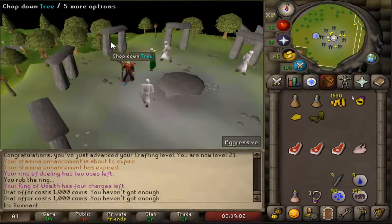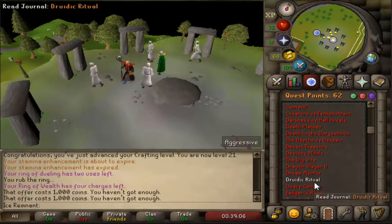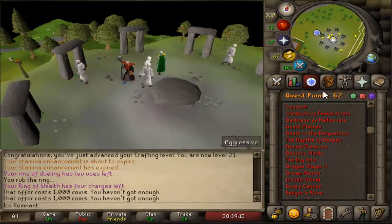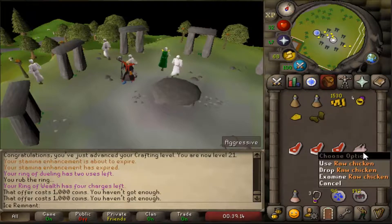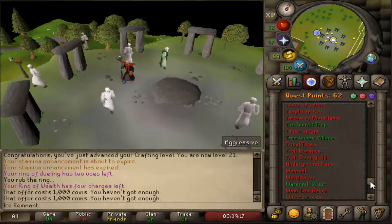Welcome back! In this rather short video we will be completing Druidic Ritual. As a preface, you should also do Witch's House while you are in this area to be more efficient when questing. Check the top of the description for my Witch's House guide. For Witch's House, a pair of leather gloves and one cheese should suffice.